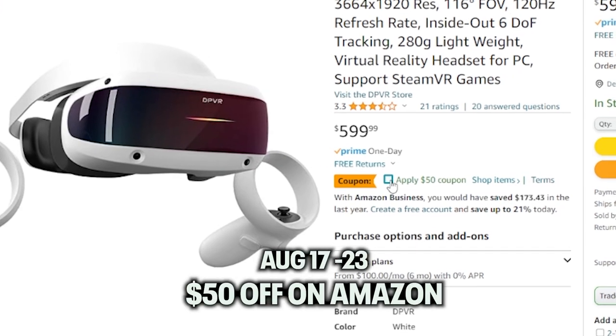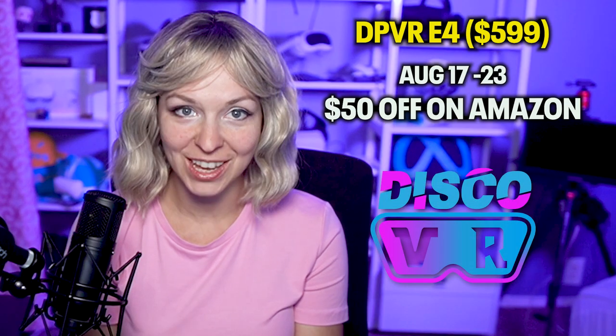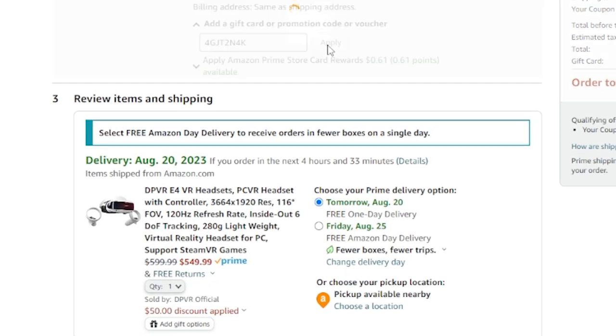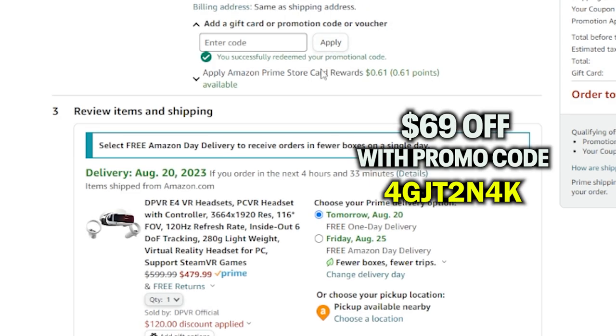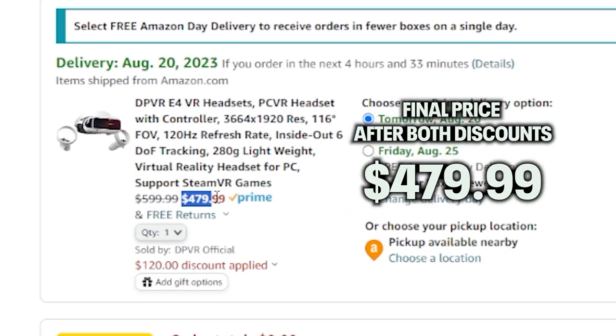Here's the best part: between August 17th and 23rd, this headset is on sale with $50 off. But for the Disco VR channel only, DPVR is also giving an additional $69 off if you use my promo code. What's cool is that you can stack up these discounts and get the E4 for as low as $480.